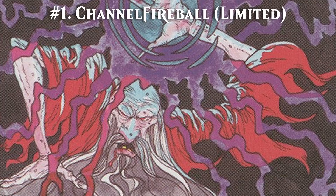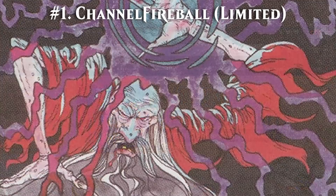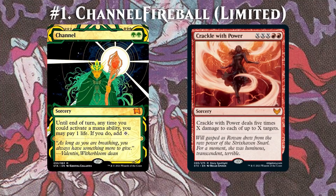Channel Fireball is one of the most iconic combos in the history of the game — so much so that an entire website, which of course has you covered for all of your Strixhaven needs, is named after it. Now, in Mystical Archive, Channel is reprinted, and there is also Crackle with Power in Strixhaven, so you can see where this is going. In the new limited format, it is now possible on turn 4 to cast Channel, pay 12 life, and cast Crackle with Power for 20 damage. It's bound to happen at some point, and I can't wait to see Channel Fireball in Strixhaven Limited.